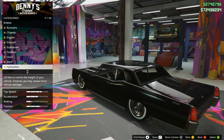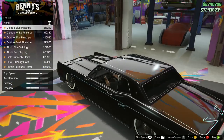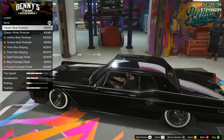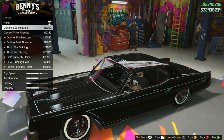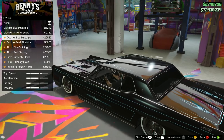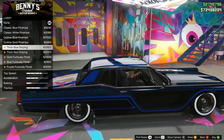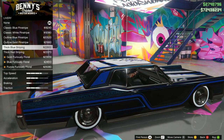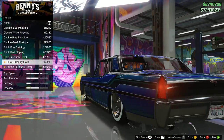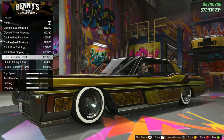Let me check the liveries before removing the roof — liveries can show up on some roofs. There's a classic blue pinstripe, classic white, outline blue pinstripe, gold pinstripe, thick blue striping, thick red striping, gold furiously floral, blue furiously floral, and purple furiously floral. That's all of them — not too many with this one. I'll come back to that in a moment. Lots of options here, which is great.